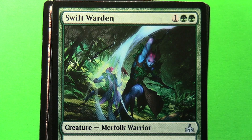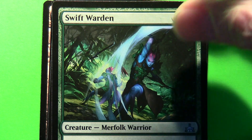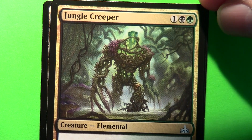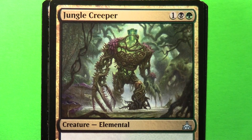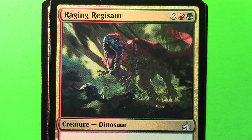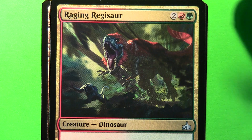A lot of the merfolk artwork is again very vivid, lots of reds and blues. And we can't not have an elemental. So we're moving on to the two-color stuff — I didn't pull many two-color uncommons.